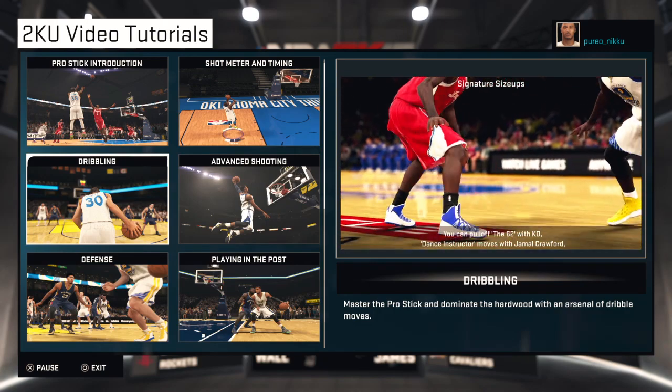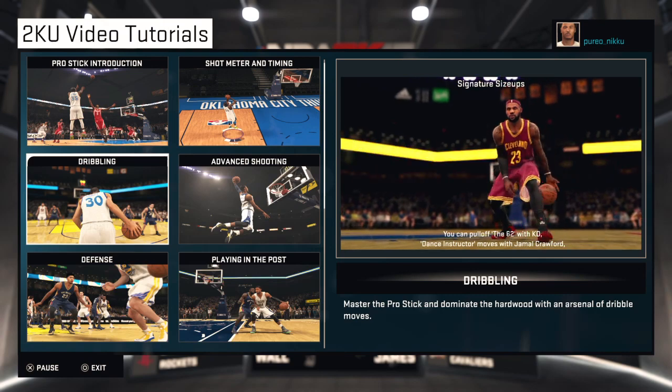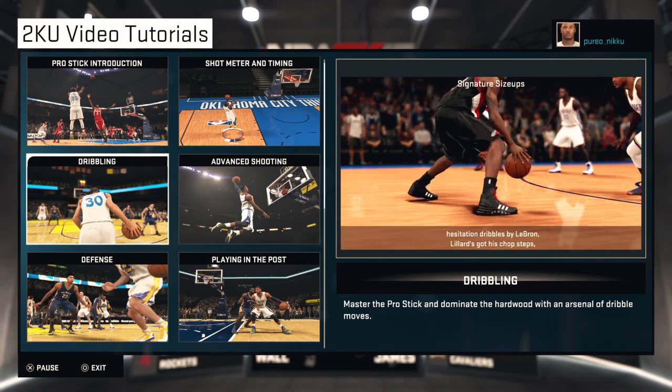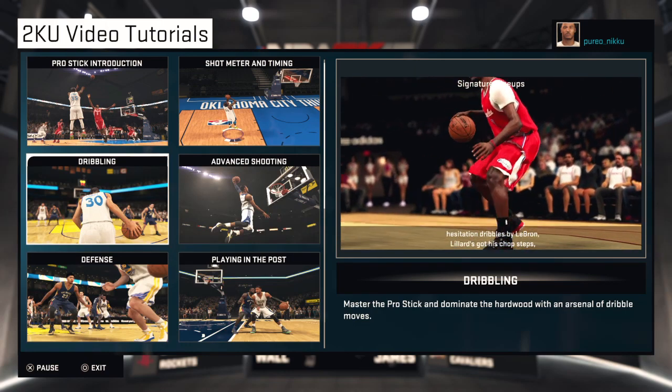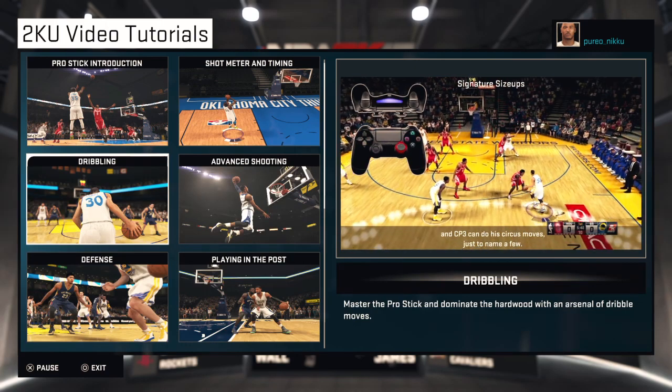You can pull off the 62 with KD, dance instructor moves with Jamal Crawford, hesitation dribbles by LeBron, Lillard's got his chop steps, and CP3 can do his circus moves, just to name a few.